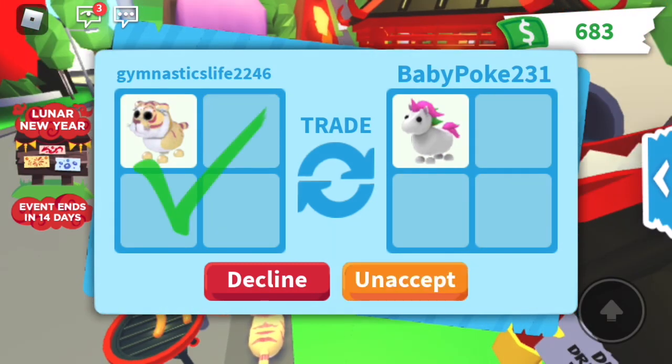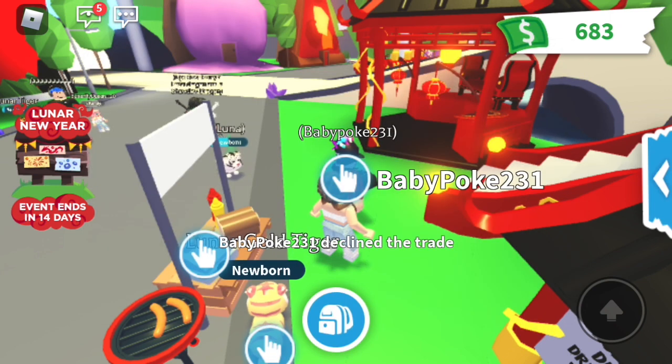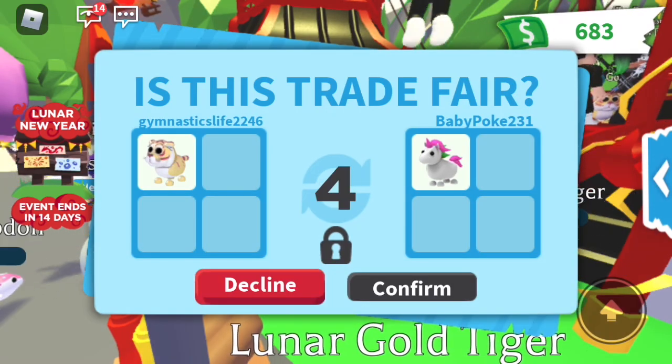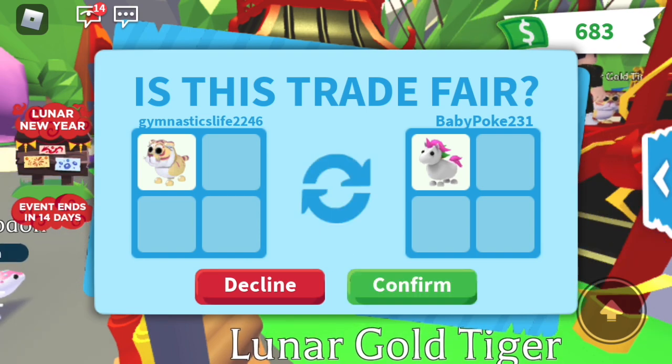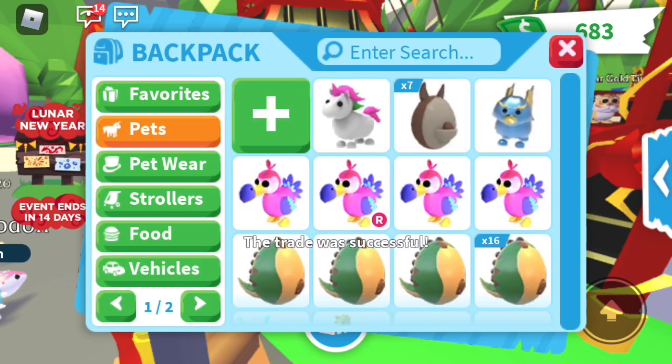Okay, here we go — we got a unicorn! I think I'm going to accept this trade. I know they're in the game but I really want a unicorn. Oh my gosh, they declined. They're doing the trade again, let's see if we can get it — I feel like they might decline again. Oh, they confirmed! Yay! So now we have a unicorn, which I really needed since I'm trying to get all the pets.